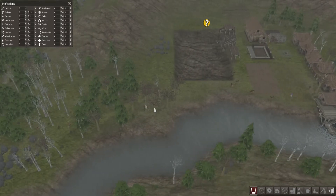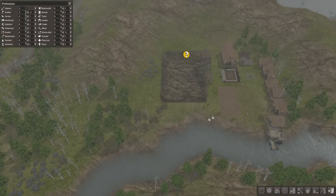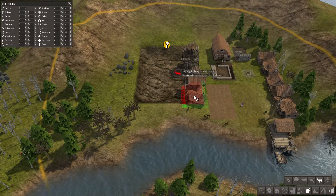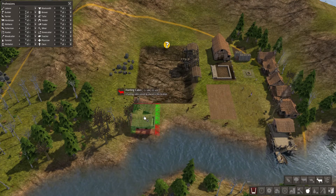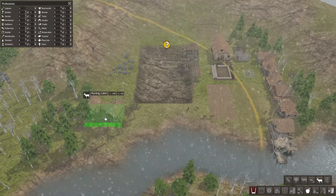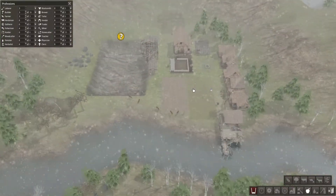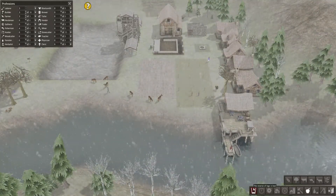We need to hunt — that is going to be a necessity. I've got these livestock right here, so we should do something about them. We need a hunting lodge. Just right on the outskirts should be fine. There we are, let's get that built. Oh dear, snow's setting in. I hope we'll be able to survive — food isn't great. Oh no, reserve of logs is low.